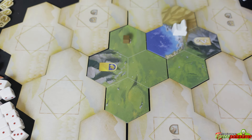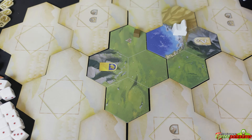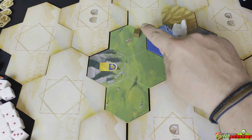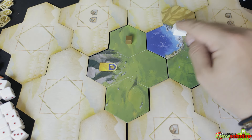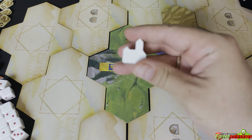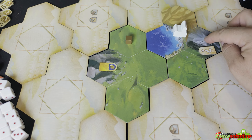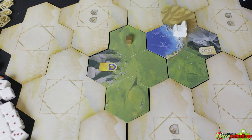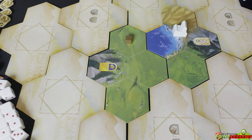Once orientation is decided, you place tokens or wooden parts on the indicated spaces of revealed tiles. If you see a barbarian icon, place a barbarian cube. If you see a neutral city icon, take a neutral city and place it on the intersection of three hexes. If you see a bonus token space, take one face down and place it on the corresponding spot. In any case, you populate the revealed map hexes with anything printed on them accordingly.